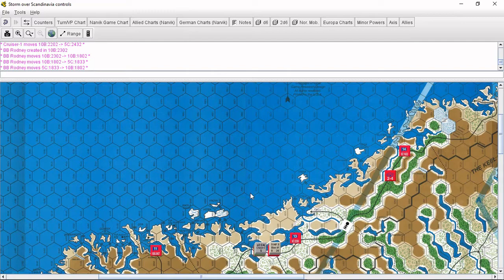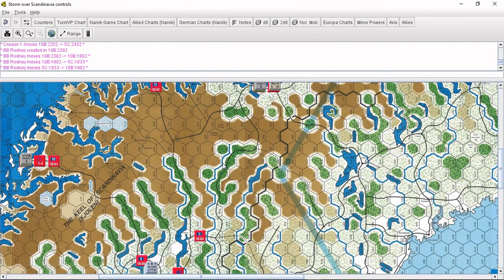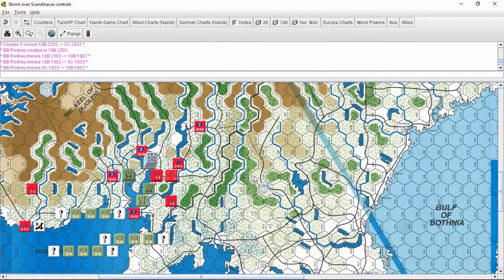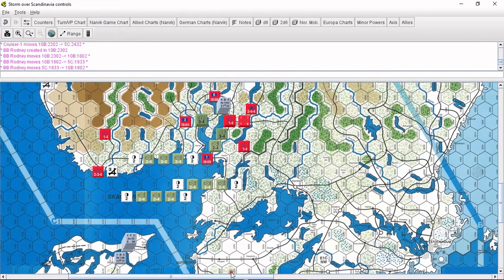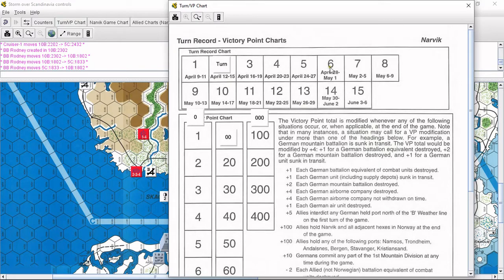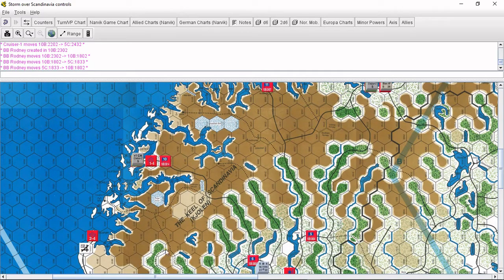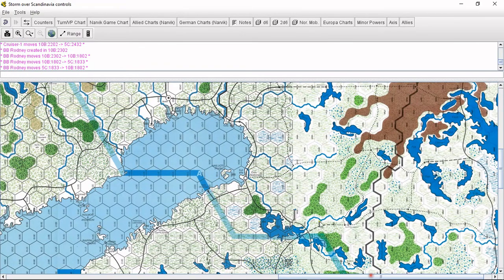I've divided the first turn into a German turn and a separate Norwegian turn video which has been posted. Now we are on Turn 2, April 12th to 15th. The Germans have a pretty strong foothold — they have not captured Oslo yet, and right now they're just holding serve in Bergen, Trondheim, and Narvik.